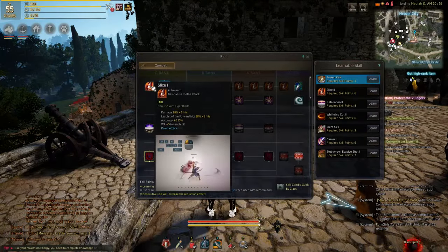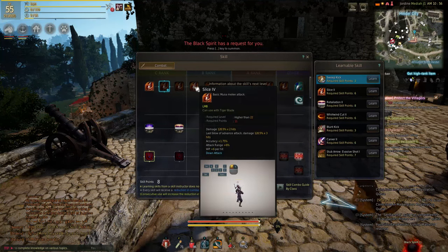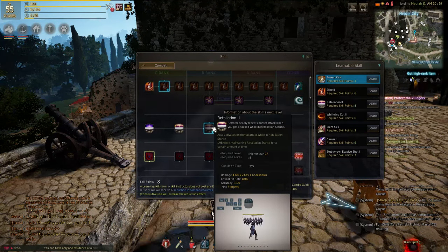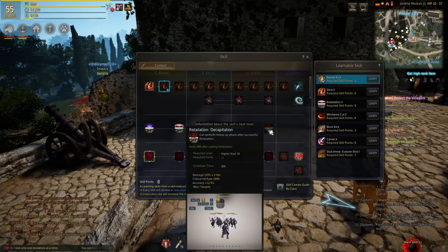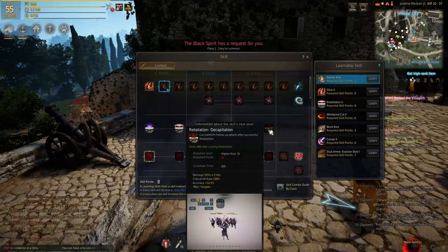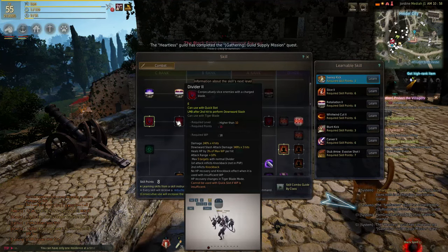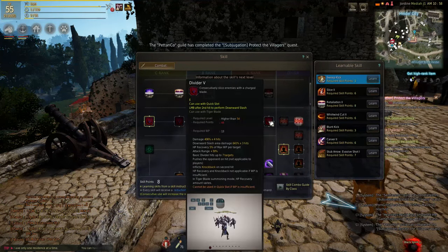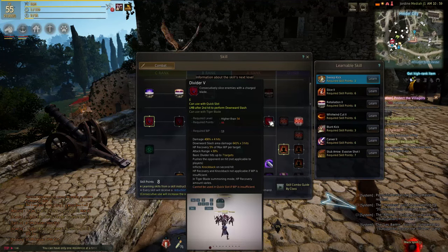The first skill is Slice — this is a low preference skill since it's a skill we barely use, and investing in it does not increase the damage of our other skills. Retaliation is a low preference skill due to its poor DPS scaling, and the decapitation version has too long an animation to make use of, as you can use other skills as soon as you land the counter. Divider is low preference; its scaling is decent and you may want to add the knockback into your CC combo, however I personally leave this at 1 as I rarely use it.